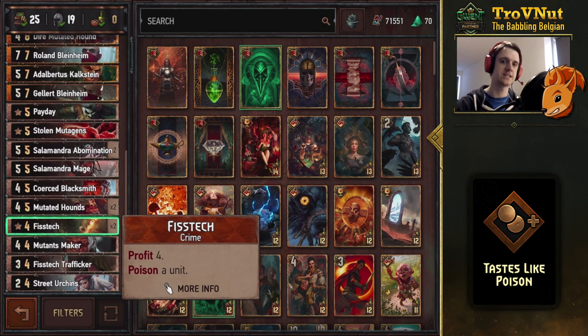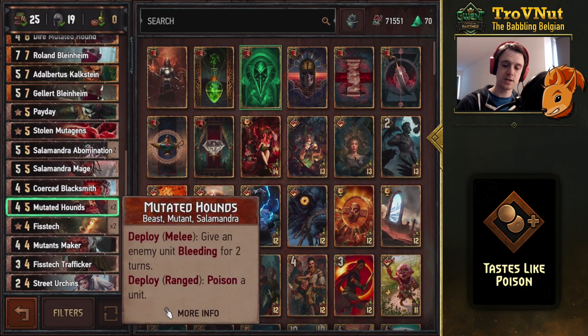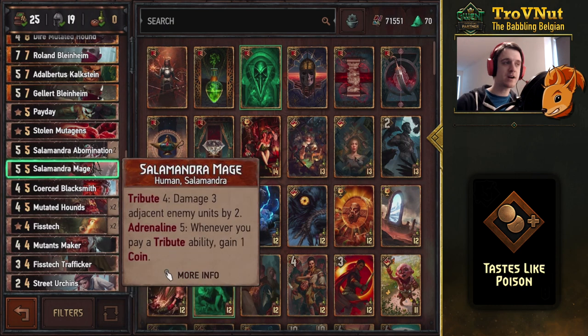There's also a double Fistex for profit and a poison, which could go onto your own units if needed, but in this deck we're focusing on putting that poison on the opponent's side. The Mutated Hounds also give you a poison on the ranged row, or you can go for bleeding on the melee row if all your opponent's units are veiled or very low power.